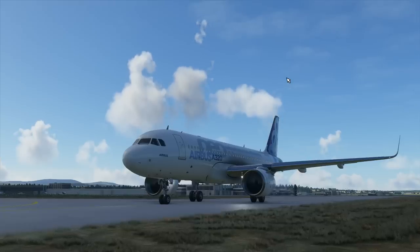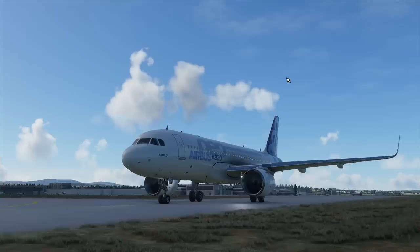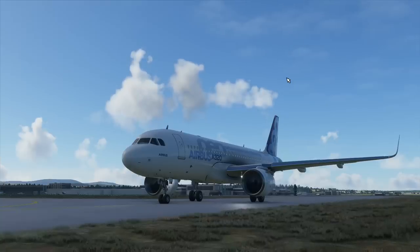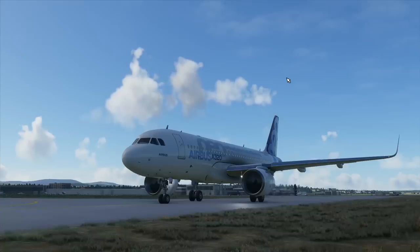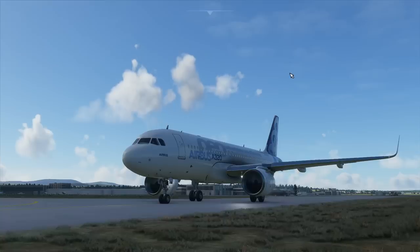So what we're going to do is just have a look at the Airbus. It's my first flight in it pretty much - I've done one circuit already and I'm going to do another one with you now. We'll have a look at some of the systems and handling of the aircraft and see how it compares to what we expect from a normal A320. We're here in Edinburgh, we're going to do a circuit where we take off from runway 24, fly around, come back in, and then compare that to the circuit video I did in X-Plane 11. So let's get started.